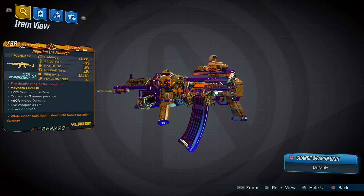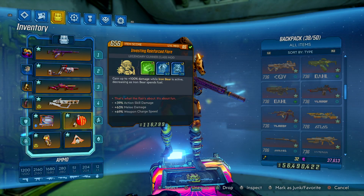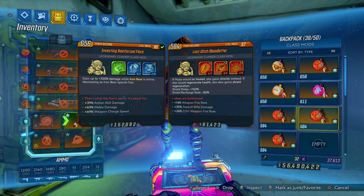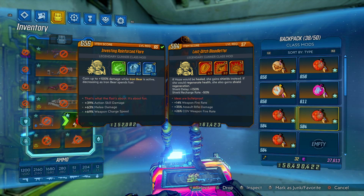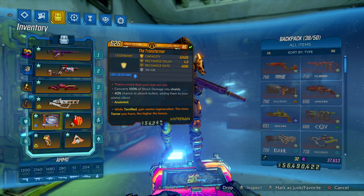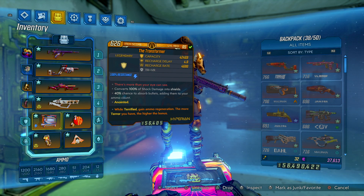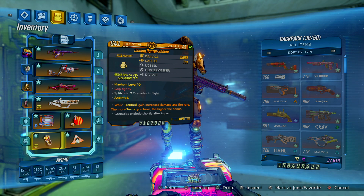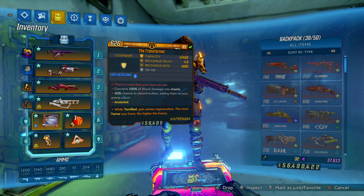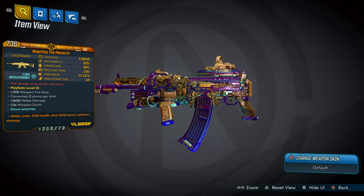The Monarch is great on any character in this game. I got a good class mod for it with assault rifle damage and fire rate. I terrify myself with a Face Puncher, and I have an ammo regeneration shield while terrified, plus increased damage and fire rate while terrified as well — it's a really good combo to use on basically any gun. That's about it, guys — thanks for watching and see you in the next one.